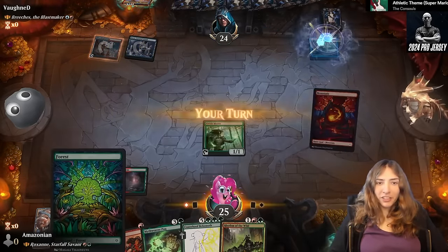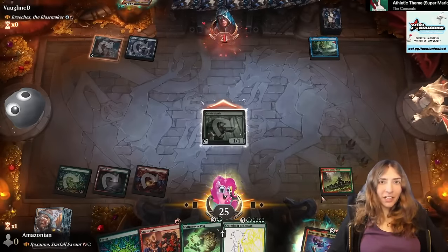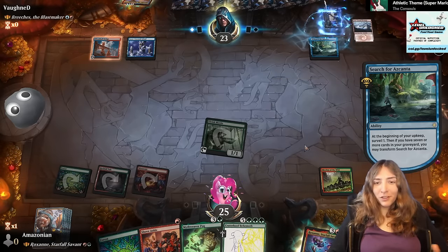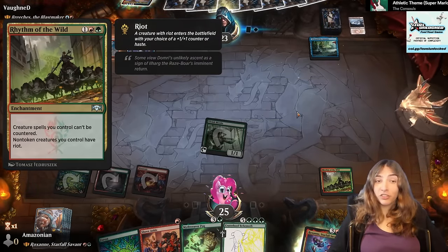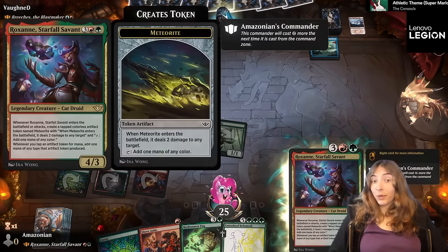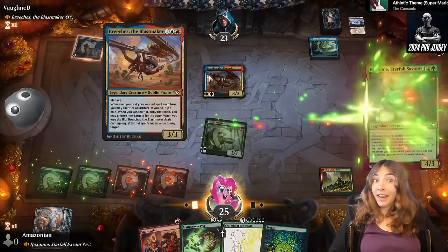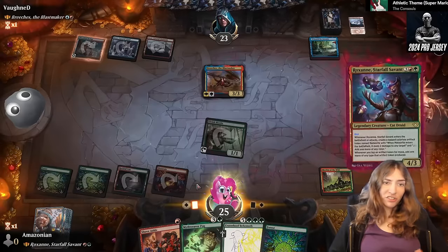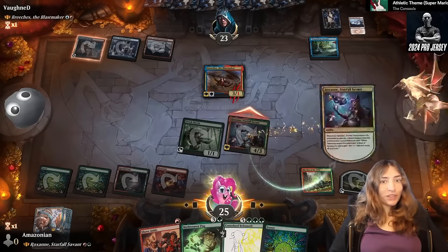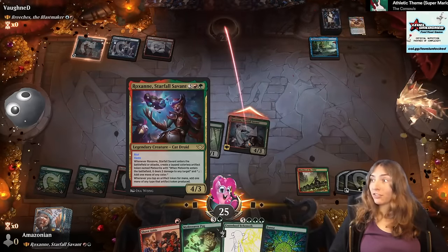I think it's going to be a Rhythm of the Wild turn. Rhythm of the Wild lets me give things haste and uncounterable. This does have blue, so I do have to be mindful of counterspells, but now my creatures can't be countered, which is huge because our deck is mostly creatures. If they don't kill the Elvish Mystic, we can get out Roxanne and attack with her this turn, which means dealing four damage to probably Breaches. This is why Roxanne is so scary with haste — we get her out, we swing in, we throw another rock, and she just made four more mana for next turn.